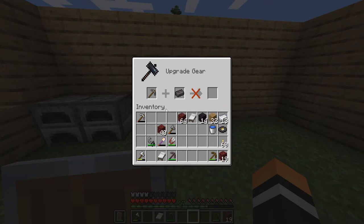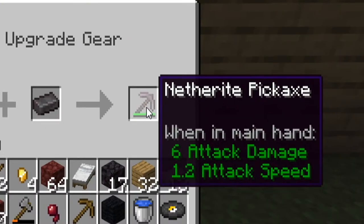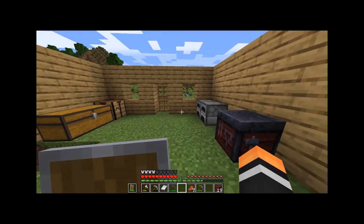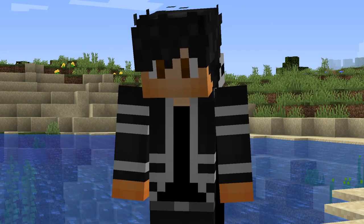You may notice the smithing table won't work with iron tools — it only works with diamond tools and armor. Once you place your diamond tool or armor in the smithing table along with your netherite ingot, you'll create your netherite tool or armor. Thanks for watching, I hope this helped, and I'll see you in the next video!